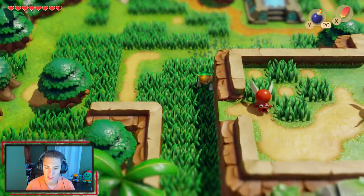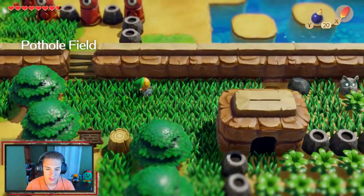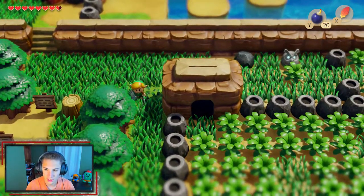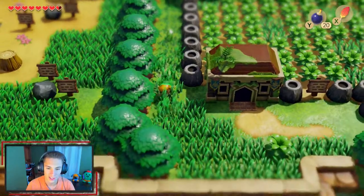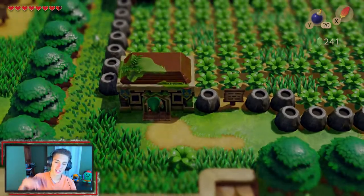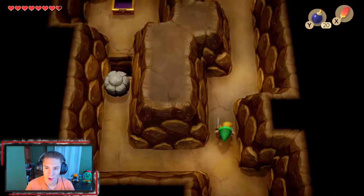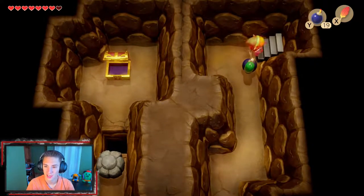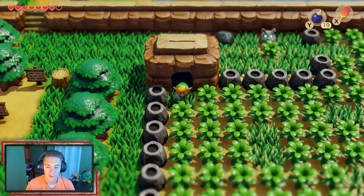There are these centipede-type enemies with crazy mouths — pretty cool looking actually. We have to head back inside the building and take the secret path we unlocked by doing the Five Golden Leaf side quest in order to get back into Pothole Field. I keep bumping into the wall because it's all grid-based — trying to move subtly to the left and I just smoke the wall. Now we can make our way out to Pothole Field, watching out for the potholes.